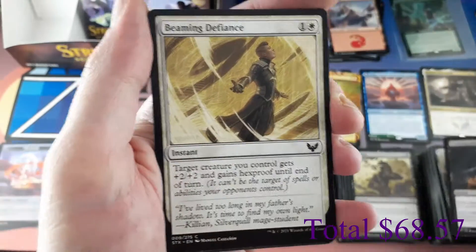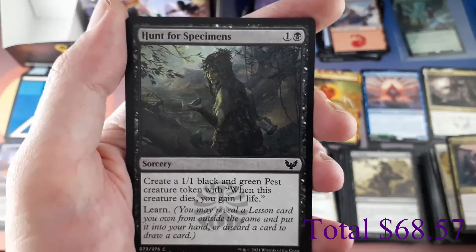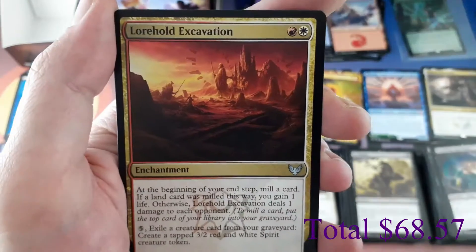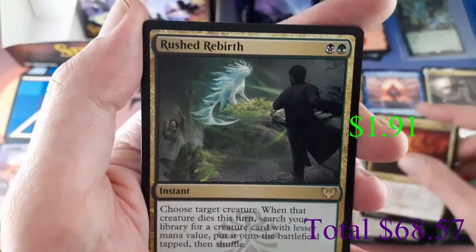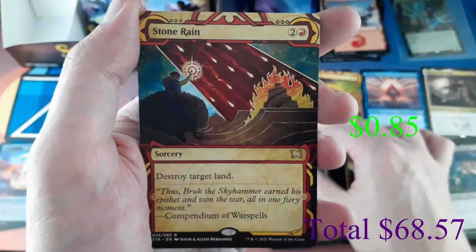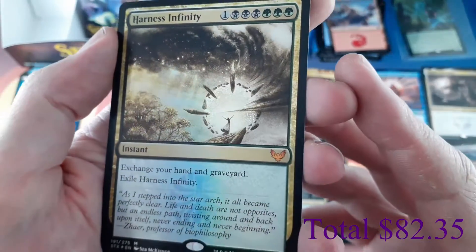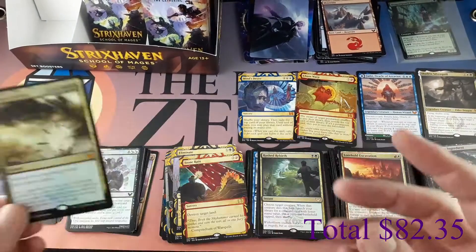Commons: Crushing Disappointment, Beaming Defiance, Infuse with Vitality, Hunt for Specimens, Unwilling Ingredients. Uncommon: Ardent Dust Speaker. Lorehold Excavation. Rare: Rushed Rebirth. Mystical Archive: Stone Rain, rare. And a foil Mythic — Harness Infinity! Holy guacamole! I'll put that with the mythics.